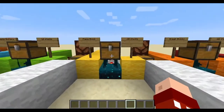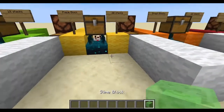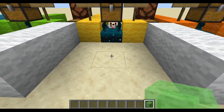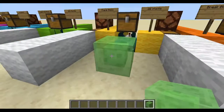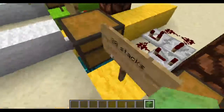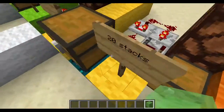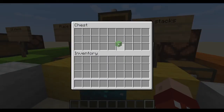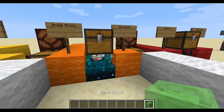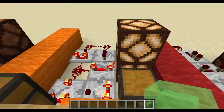The next frequency to cover is the placing and breaking of blocks — they give off different frequencies too. For detecting a placed block, you're going to need 20 stacks of items in the chest. Place a block and those lamps go off; break the block and it's too much — it won't trigger. For breaking blocks specifically, you're going to need 22 stacks. So with 22 stacks, you place a block and it's not enough, but you break a block and it's just right.